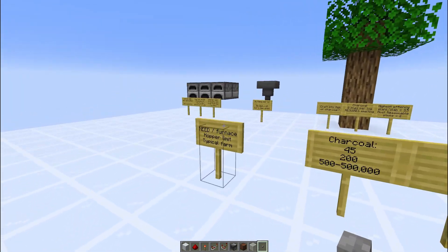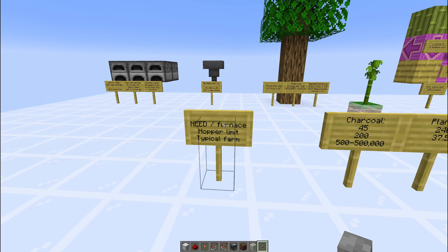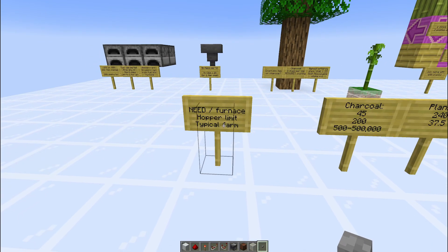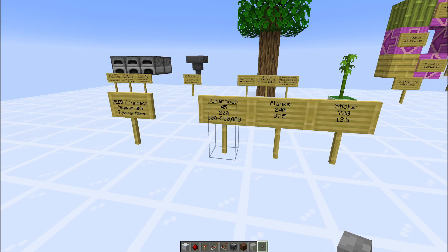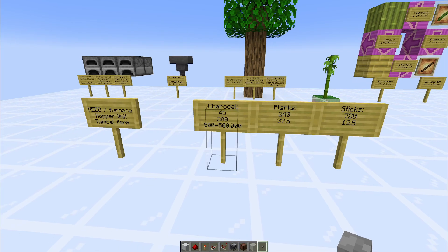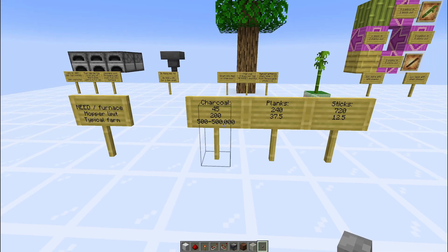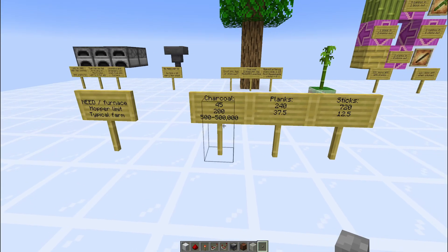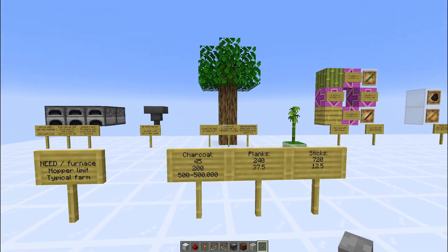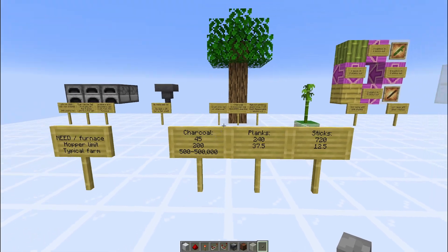On these signs I put down what the fuel is, the second line lists how much of that fuel we need per furnace per hour, then the hopper limit — how many furnaces can we fuel with a single line of hoppers given how powerful that fuel is — and lastly the typical farm rates. For charcoal, we need 45 charcoal per furnace per hour, and a single line of hoppers can fuel 200 furnaces. When it comes to farm rates, there are so many tree farms — on the low end you have an azalea that gives 500 logs per hour, some give half a million. Even at only 500 logs per hour, that's still able to keep up with at least 10 to 11 furnaces. The more efficient your tree farm, the better off you'll be. However, charcoal does require more smelting.